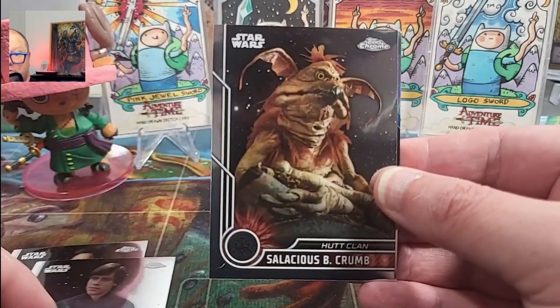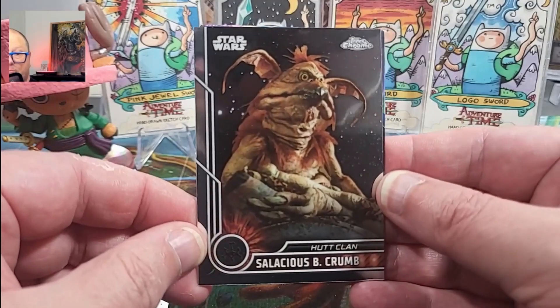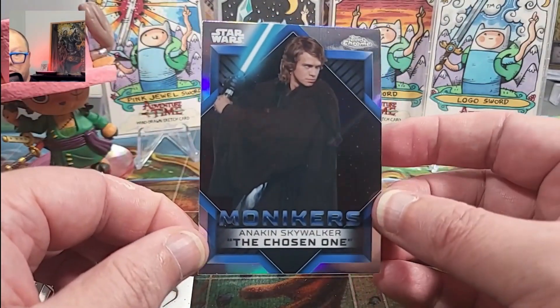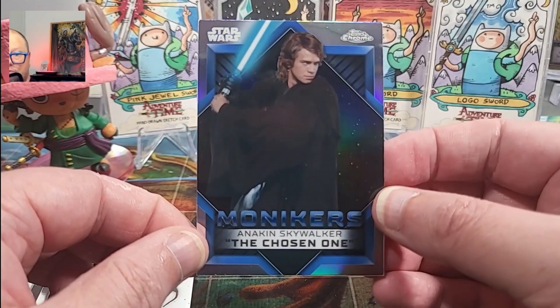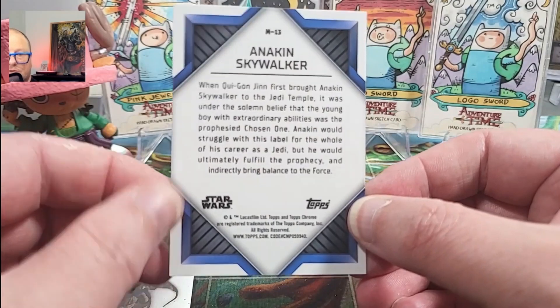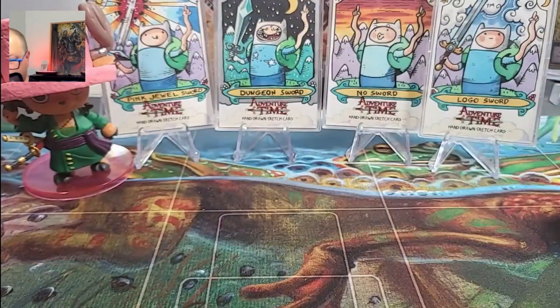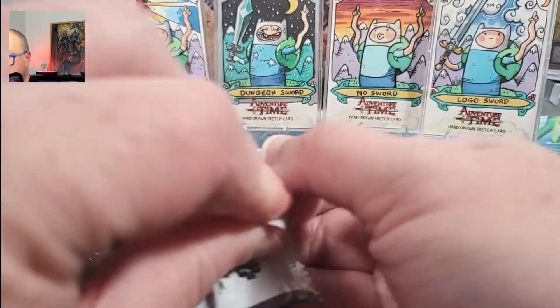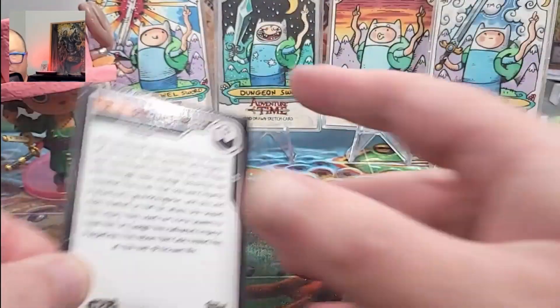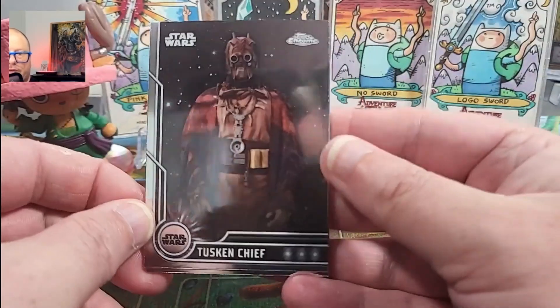Tiko, there's a Luke, Salacious Crumb — we haven't seen you before. And an Anakin Chosen One moniker. Not serialized, it's just blue for the sake of being blue. Something new at least — we will take new things.